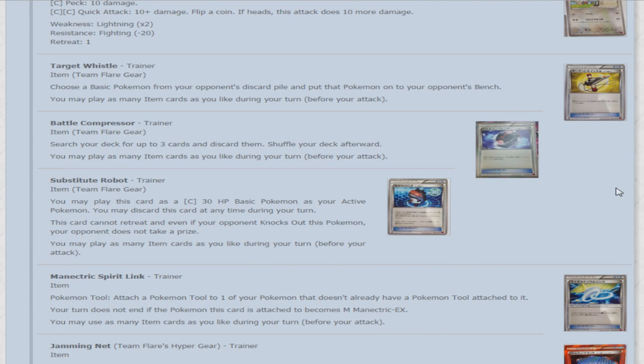We have our first trainer card — a Team Flare Gear card called Target Whistle. It lets you choose a basic Pokemon from your opponent's discard pile and put it onto your opponent's bench. Definitely very interesting — if it's a low HP Pokemon you can get easy knockouts if you're hitting the bench for damage. Very easy target, especially some of those 30 HP Pokemon.